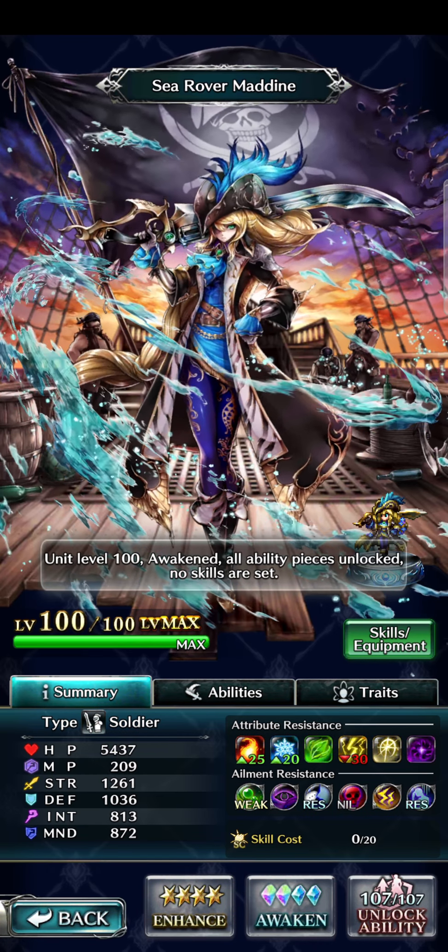Moving on to the abilities, she basically, as you can tell, has all ice attribute attacks. The thing to look at is the special here — a powerful ice combo attack against all enemies that lowers enemy ice resistance. This is going to be sort of a piercing through elemental, but it's hidden behind a special, so it's not going to happen as early as an S1 or S2. It's going to be a while before you can get that ice penetration started, but it's still good to have as an addition to a special.